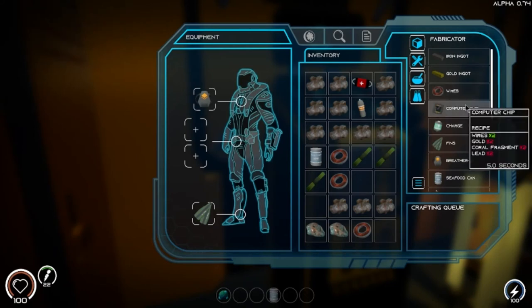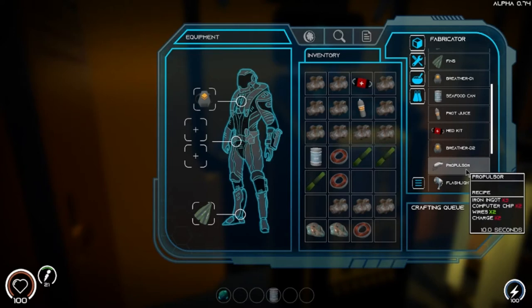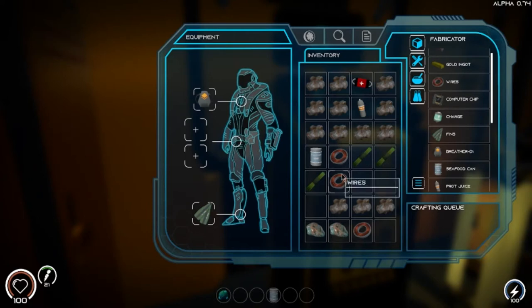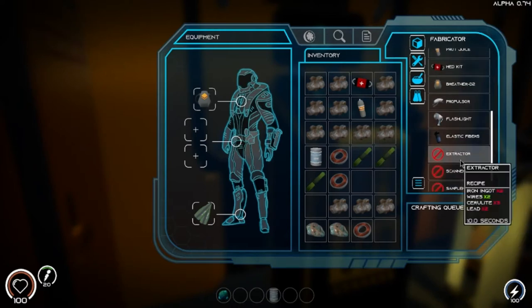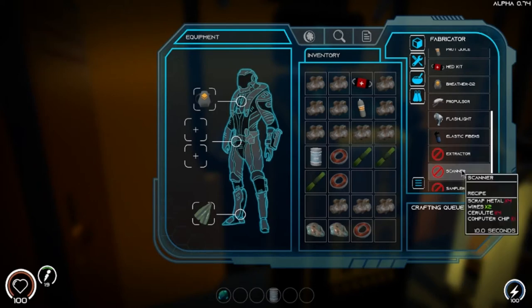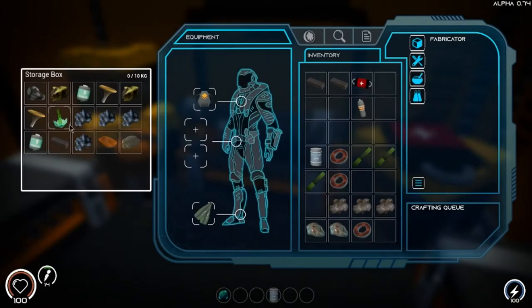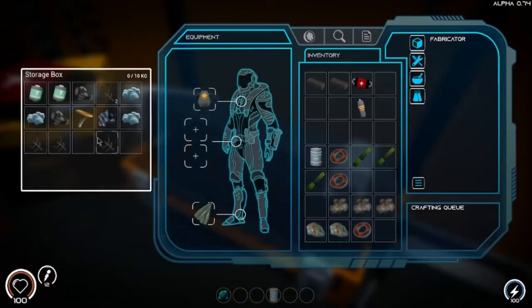I probably need about two more copper wires, so maybe five more copper, because I need two computer chips and each computer chip takes two wires — so that's six copper each. I should probably make a little more just in case. All right, I whipped up two more iron ingots — that should be good. Storage is a real problem in this game; you can't hold much and you can't make chests, unfortunately. I might have to drop some scrap metal and silica.